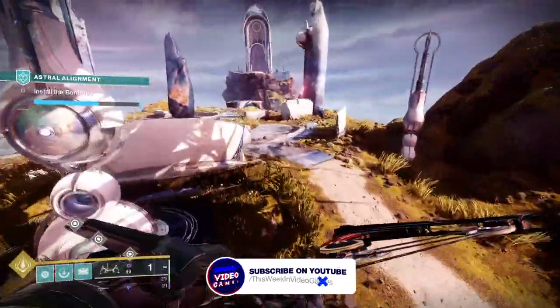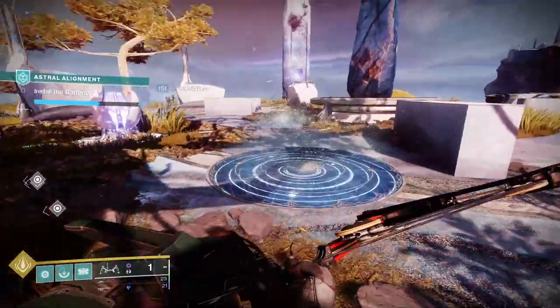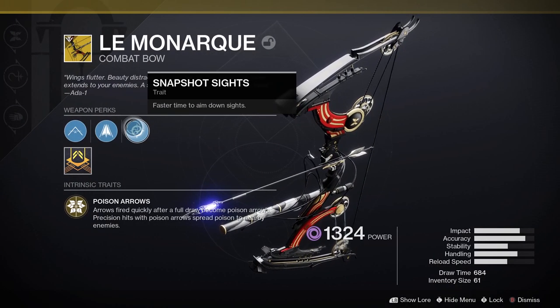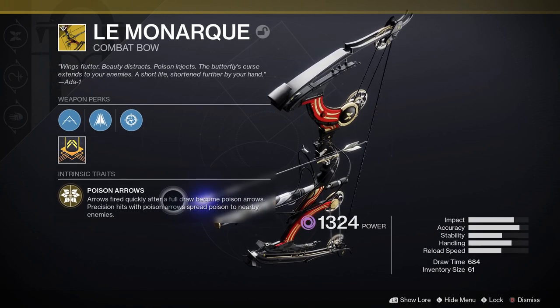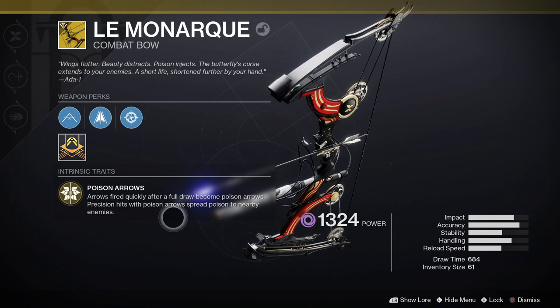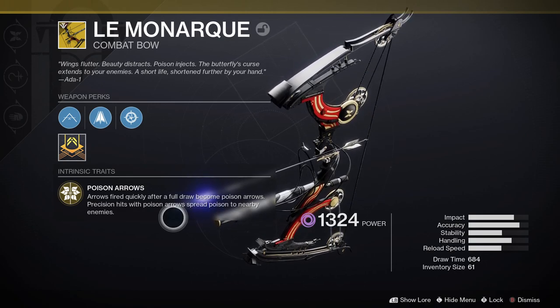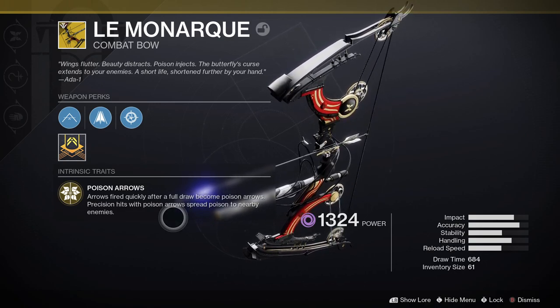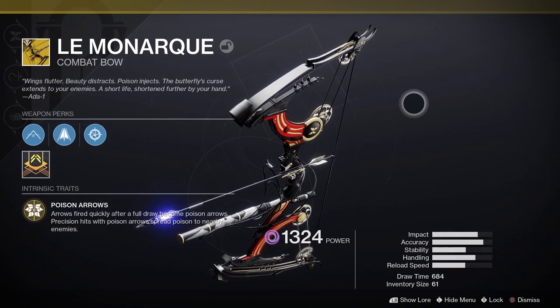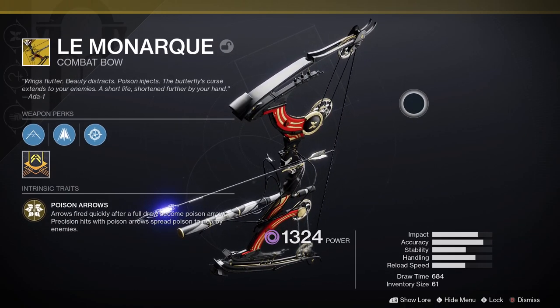Before we get into how to get the bow, let's check out the Monarch. The Monarch is an exotic energy bow with some really deadly perks. First of all, we've got Poison Arrows — arrows fired quickly after a full draw become poison arrows, and precision hits with poison arrows spread poison to nearby enemies. Then we've got Snapshot Sight, which gives faster time to aim down sights.